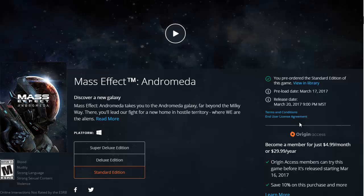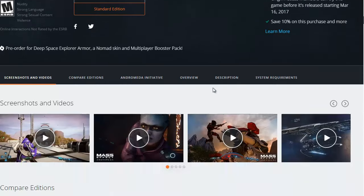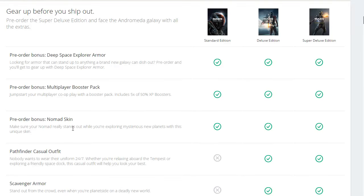Alright folks, Pitching Games 88, we are back. Going to be playing Mass Effect Andromeda. This is going to be the first video to kind of give you guys a preview. I'm going to be doing the standard — I bought the standard edition. And with the standard edition, I get the space explorer armor, multiplayer booster pack, and the nomad skin.